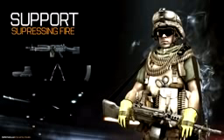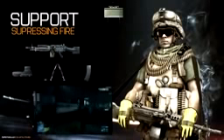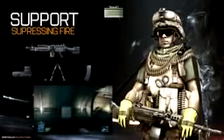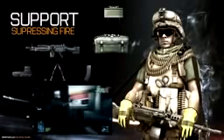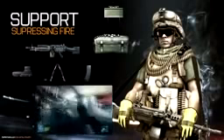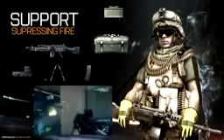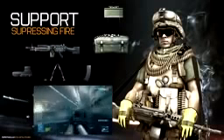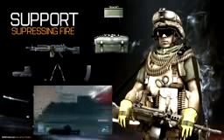Généralement dans une partie d'environ une demi-heure, vous devez recharger peut-être 4 ou 5 fois, ce qui n'est vraiment pas énorme. En ce qui concerne les gadgets, vous avez le choix entre C4, mortier ou claymore. Dans les petites maps, il vaut mieux mettre soit du C4, soit des claymores. Je vous conseillerais de mettre des claymores, car c'est beaucoup plus discret que le C4 : si vous posez du C4 vers les bombes, ça se voit directement. Alors qu'une claymore posée dans un coin de mur ne se voit absolument pas et vous fait un kill gratuit. Voilà en ce qui concerne la classe support.